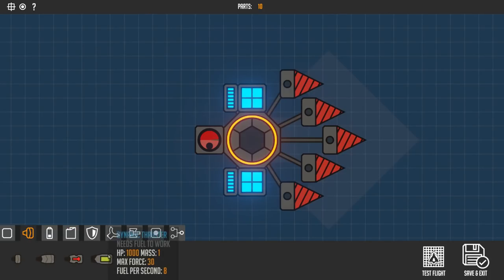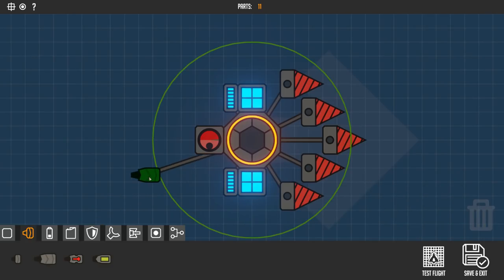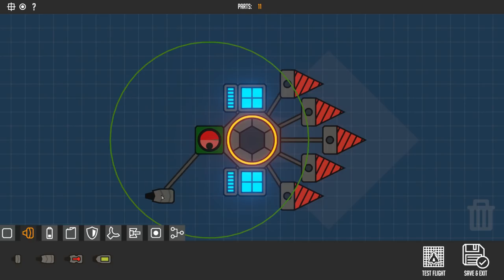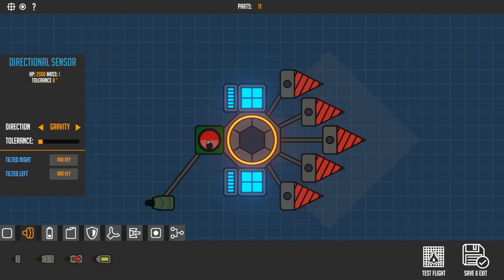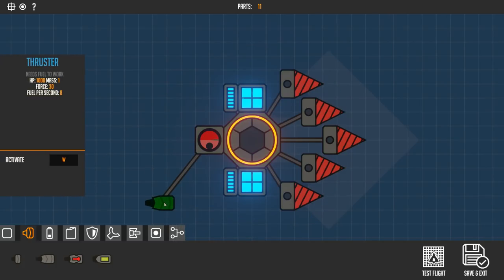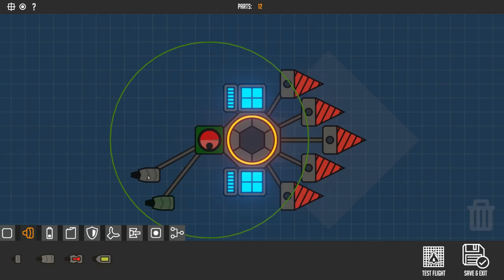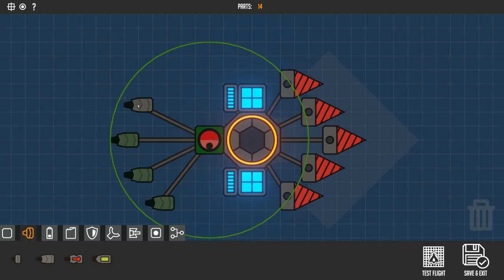Now we gotta get to the propulsion aspect. I want to try the dynamic thruster — let's throw this on here. Oh, so you can have different speeds, which is really cool. We're not gonna go that crazy though, so I'm gonna use ordinary thrusters. The faster we go the faster we can obviously drill through. You can actually copy multiple things at once — for example, if I wanted two sensors, I could just highlight both, Control C, Control V, and I have that segment set up again. I think I'll do five thrusters, and I'm gonna do my best to keep these evenly apart.